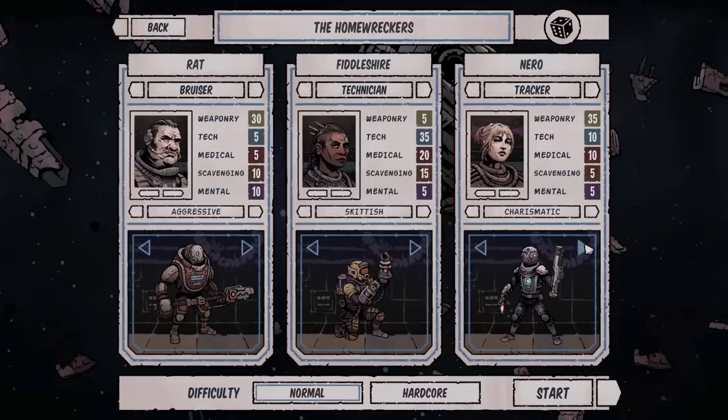Looking at the customization — oh, that dude's got the Aviators. That's the difference between a Junior Programmer and a Senior Programmer. When you get the Aviators, that means you've been on the job site for a minute. Nero's a pretty dope name, too — he's gonna make everything burn. Let's start the game.